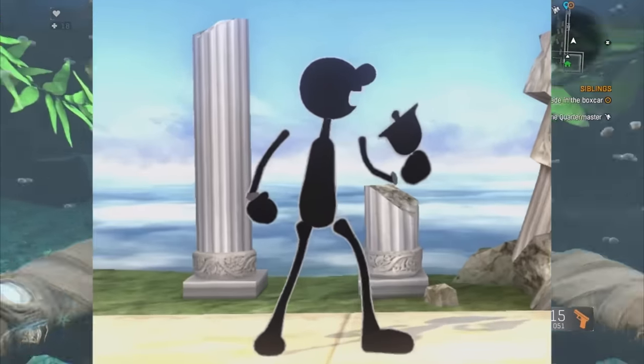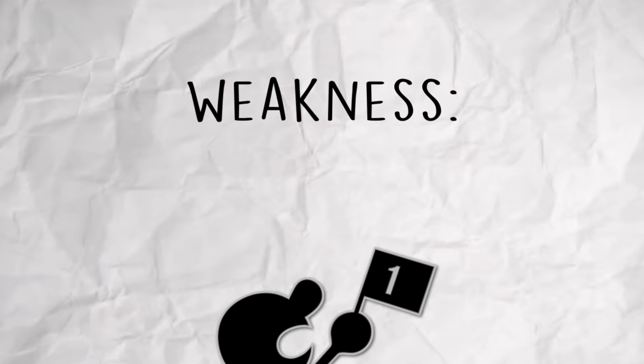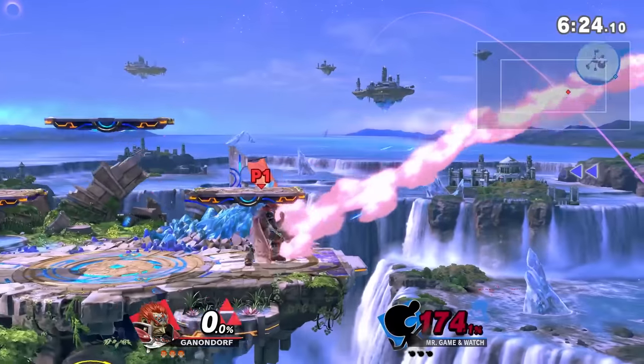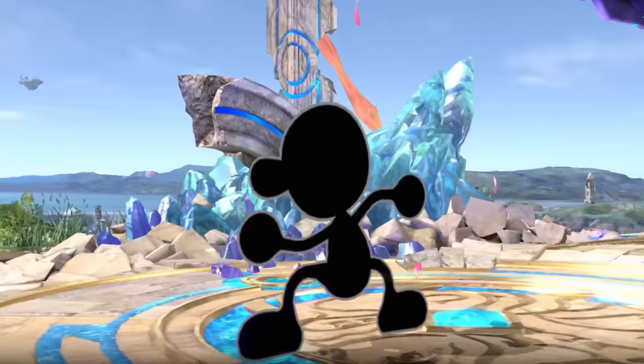So, Mr. Game & Watch — let's start with his weaknesses, or rather, his weakness. Because he only has one, and that is being light. Very light. So light that if Ganondorf sneezes in your general direction, you're dead. But then again, he's made out of paper. What did you expect?